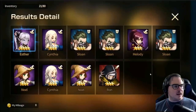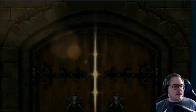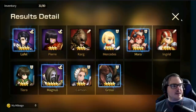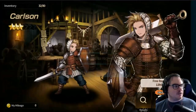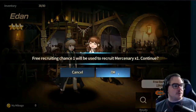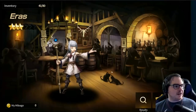Go through the 10-pull — you can hit Skip through everything. We got a four-star Ester. Doing again — ended up with four four-stars, which is a lot. We also have our 10 singles to click through. This is one of the beautiful parts about this game: the re-roll system is so unbelievably easy. We're just going to keep re-rolling until we get a single five-star here.